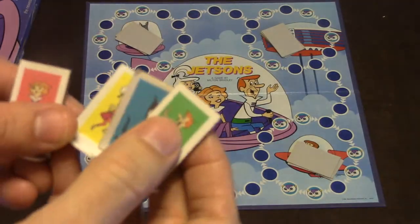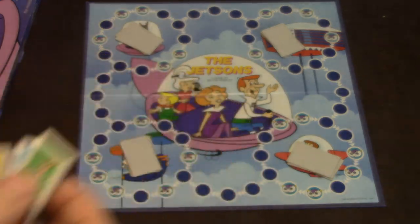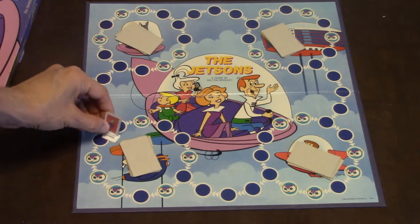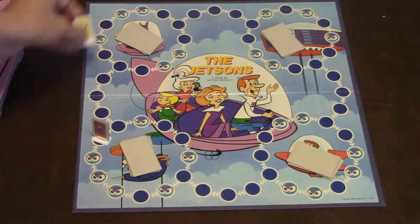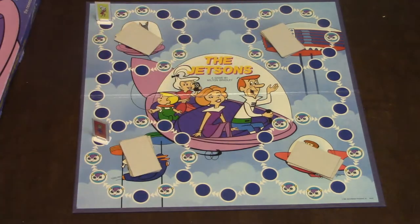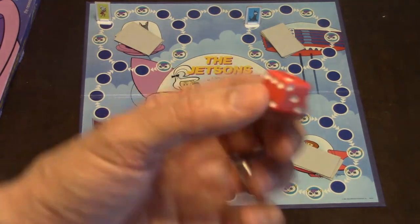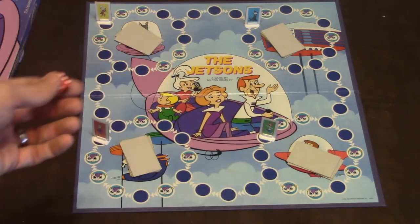For setup, you're going to get one of these characters — you're going to be Jane, George, Judy, or Astro — and just put them around one of these circles around the board. You're also going to shuffle a deck of cards and distribute them as evenly as you can within the four circles. Then players roll this die and move that many spaces around the circle.